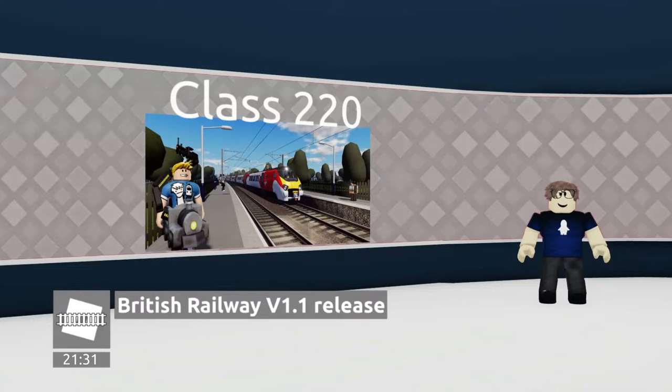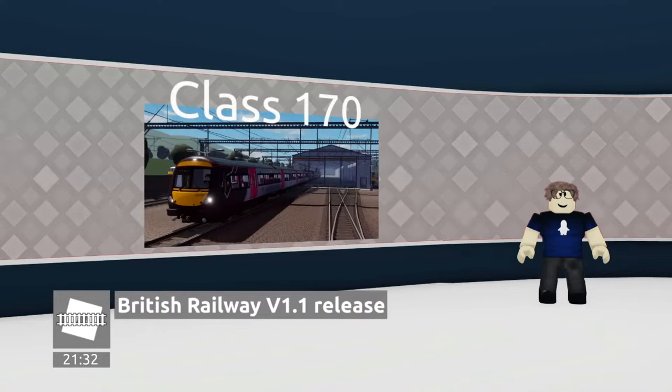Relating to trains, the Class 90, the Class 220 and 221, which are Voyagers, are now in the game. Plus, there are now double units for the Class 170.